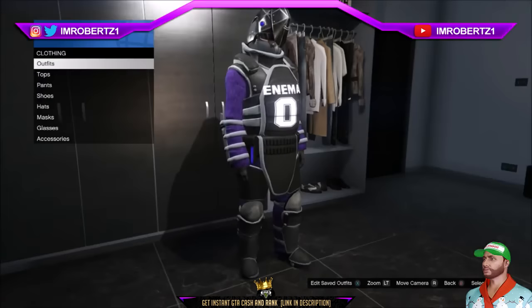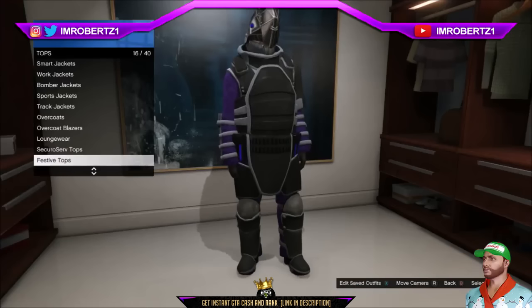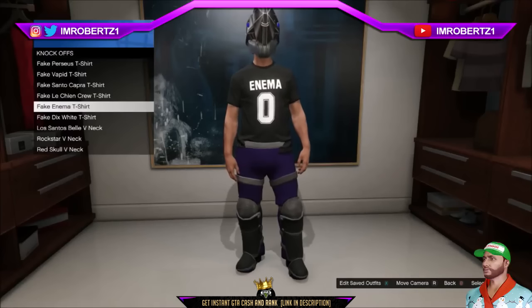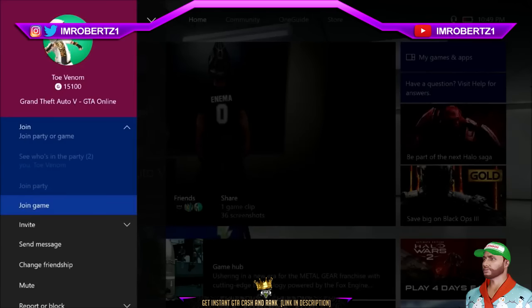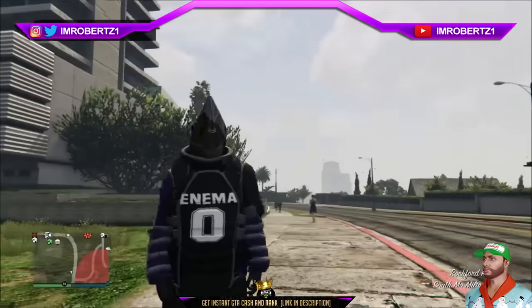Now for the next glitch: how to transfer logos to the Juggernaut outfit. Go to tops, special tops, and hover over the logo you want to transfer to the Juggernaut outfit. Now go to your friend's profile and join his game. When you load in you should have the special top logo on a Juggernaut outfit.